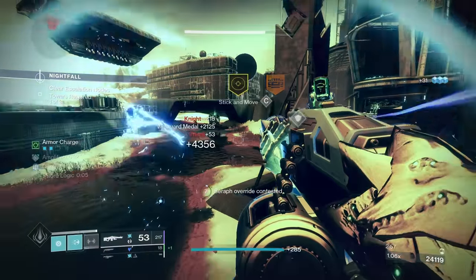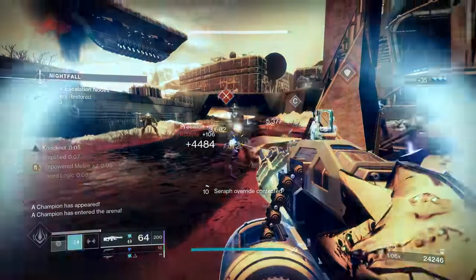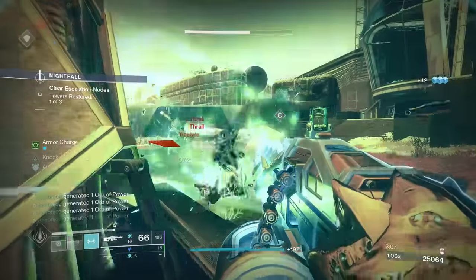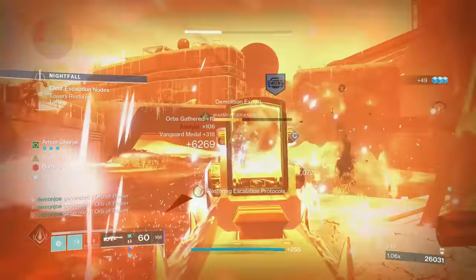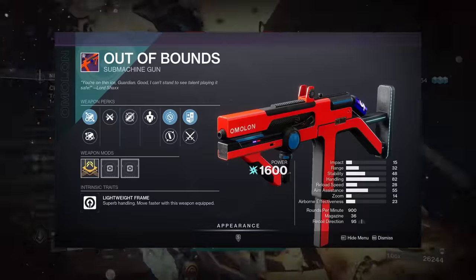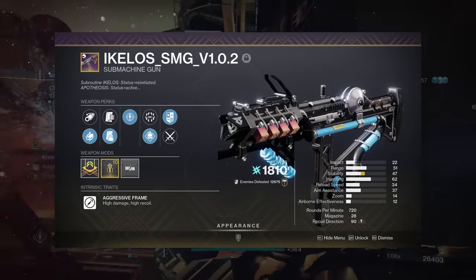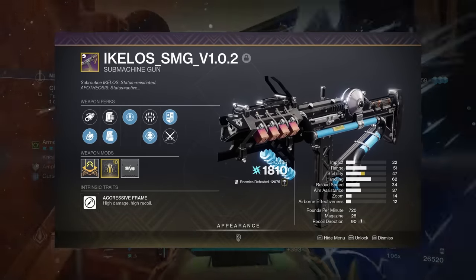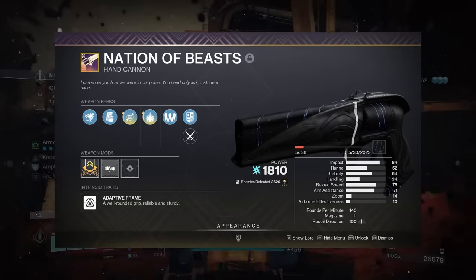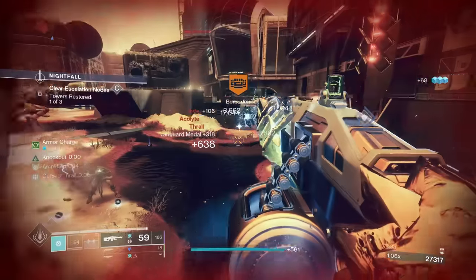For the energy slot, we're focusing on arc weapons, because kills from them generate Ionic Traces. We already mentioned Dead Messenger with Demo and Forbearance, so let's talk primary options. Arc primaries that roll with Demolitionist are going to be huge — think weapons like Brigand's Law, Out of Bounds, Oversoul Edict, and maybe even the Ikelos SMG V2. But you can run whatever your favorite is. One of my most used weapons running this build is Nation of Beasts, because it's just my favorite hand cannon, so don't feel like any arc primary with Demo is an absolute must-have. You can definitely live without it.